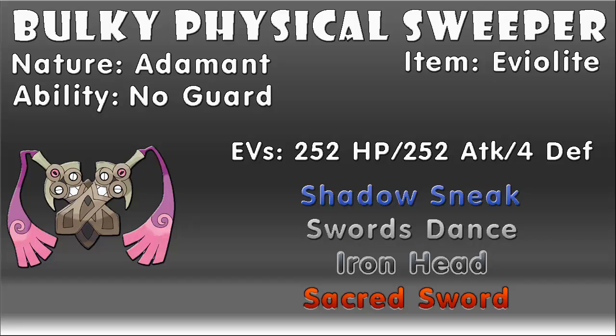Now let's move on to the two Doublade movesets. The first set is fairly similar to the first Aegislash set, with fairly similar moves and EV investments. We're going to give Doublade an Adamant nature to boost attack, and for the item we're going with the Eviolite, which will give its defense stats a nice boost. For EVs, we're going with 252 into HP, 252 into attack, and the remaining EVs into defense. The moveset is exactly the same as Aegislash's first set, but because Doublade can't learn King's Shield, I put Iron Head in there instead as a nice STAB move. Overall, this set is great for lower tier dominance, and unlike Aegislash, you won't risk becoming vulnerable after using an offensive move.